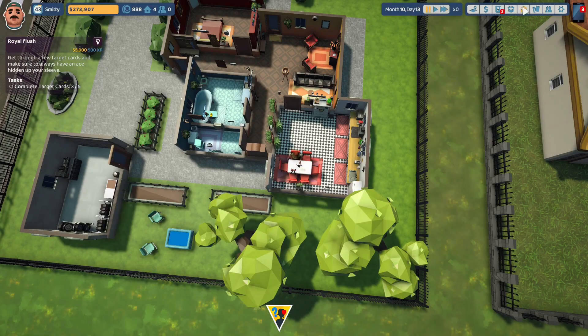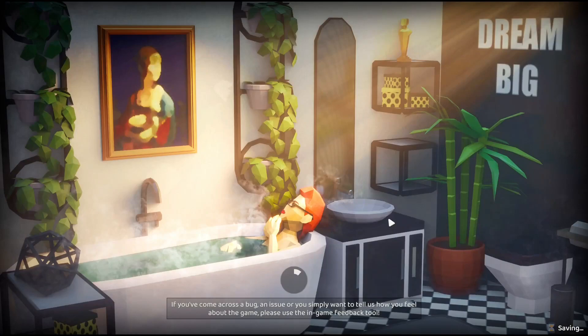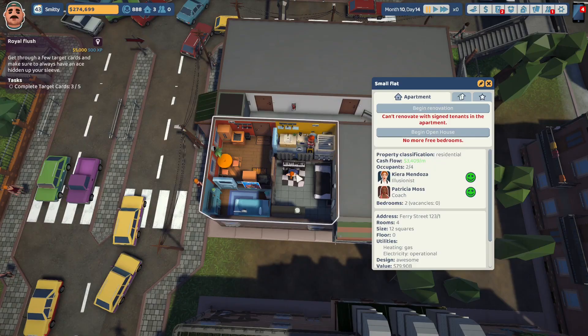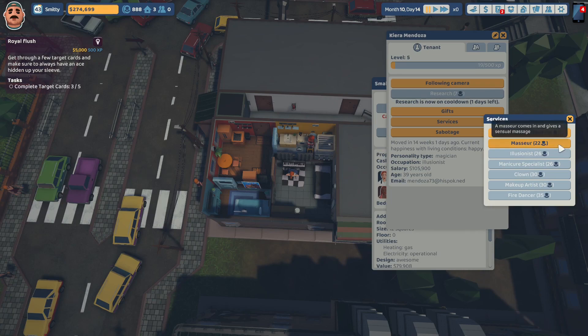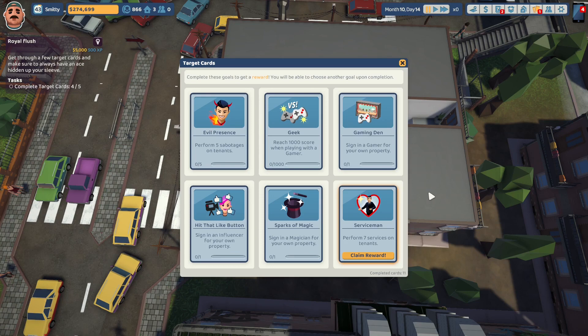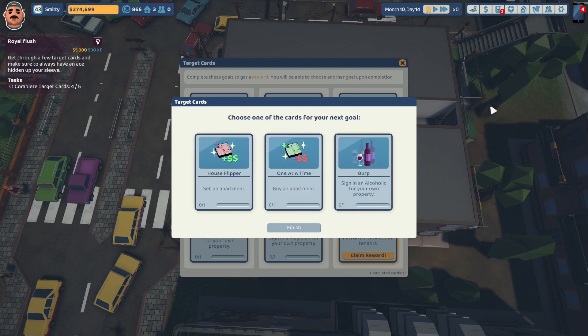We're going to go back to the slums really quick to see if we can get that last service done to complete that target card. Here we are back in the slums - we've just been jumping all over the districts. Sierra Mendoza - we can level her up to level five. Congratulations, you've unlocked a new tenant level reward: increase the tenant's monthly rent permanently by $150. Let's give her a service of a masseuse. We have completed the Serviceman target card - perform seven services on tenants. Let's claim that reward - we got 14 landlord points.